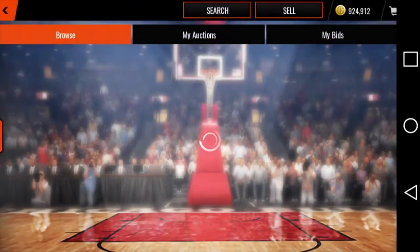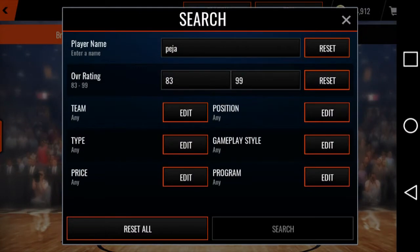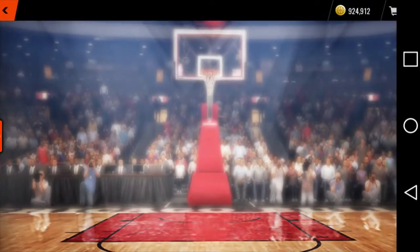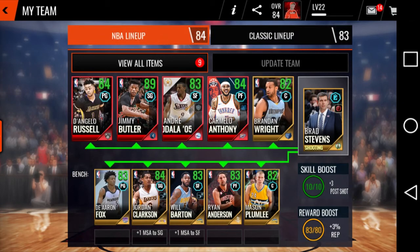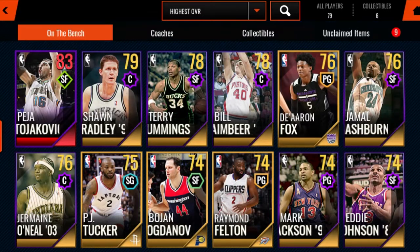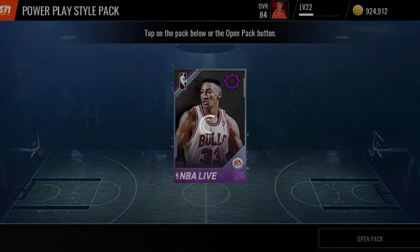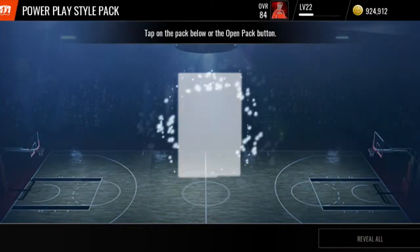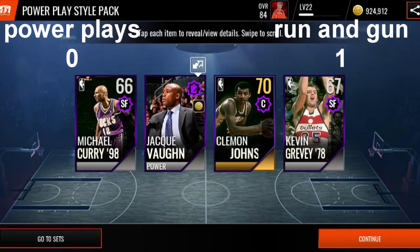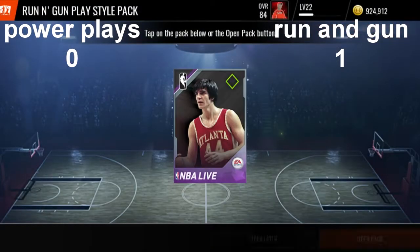This is the way to start off a pack opening, and there are none up in the auction house. Let's go — we got to open up that power plays one. We pulled Peja Stojaković and there is no way that pack is beating that. One point for the run and gun.